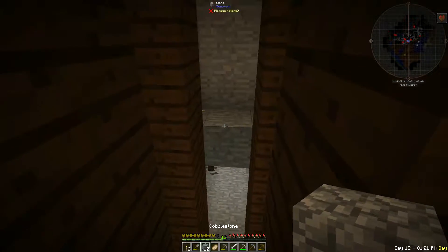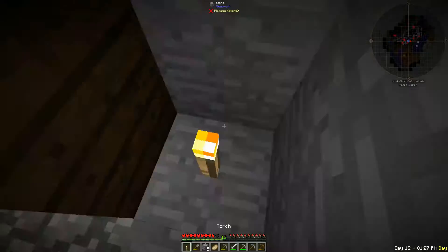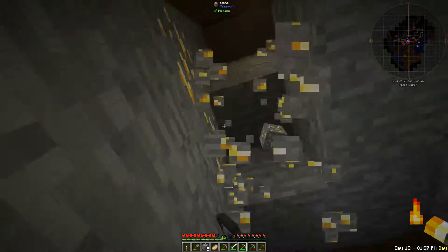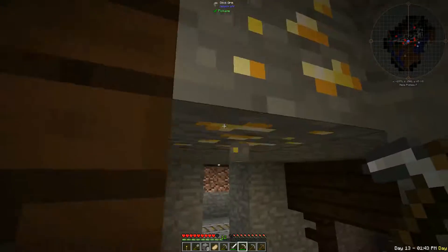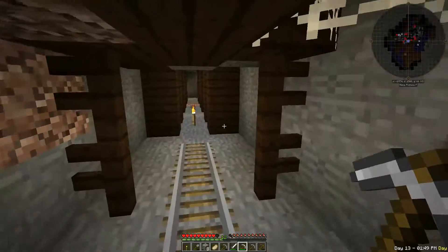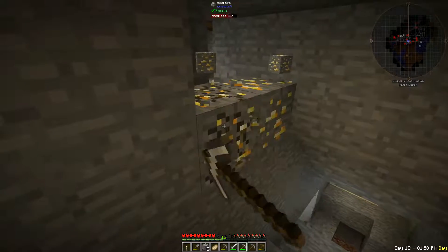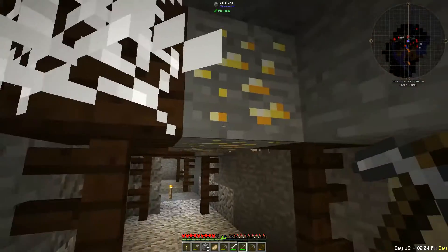Cave spiders are so annoying. Let me get some more torches - we have enough coal. Drop down here and grab this gold. There's so much gold in this mine, it's ridiculous. Looks so far so good. See what I mean, it's just all over the place, and I haven't really explored all of this mine yet. I've been exploring for quite a while and it's just endless.